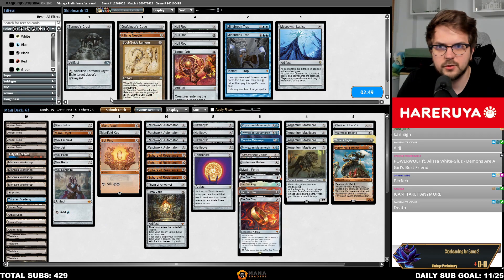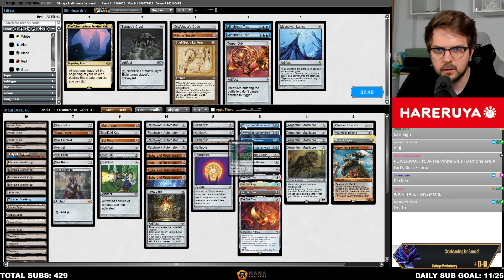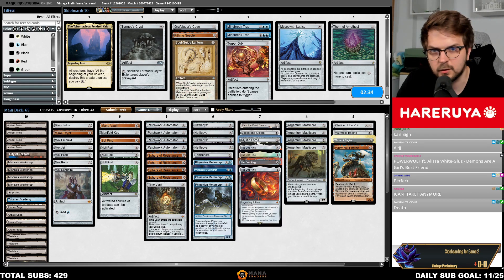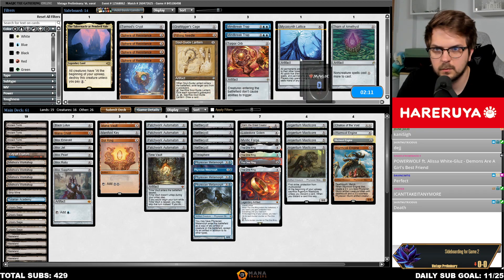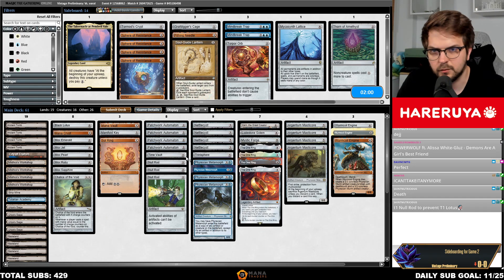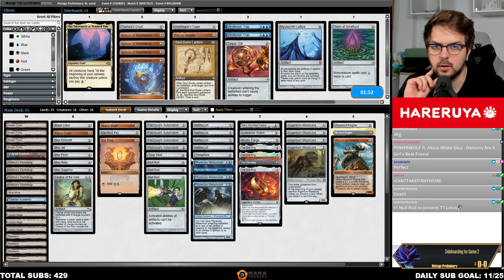You can board in Wurm Coil Engines and Null Rod on the play. Thorn of Amethyst will come out together with Null Rod. We could trim — One Ring doesn't seem too bad in the matchup, maybe Mystic Forge. On the slower side, maybe trim the Spheres. Stopping them with Null Rod seems much more effective than stopping them with the Sphere. Null Rod prevents parts of my deck from working too, we're all aware of that.